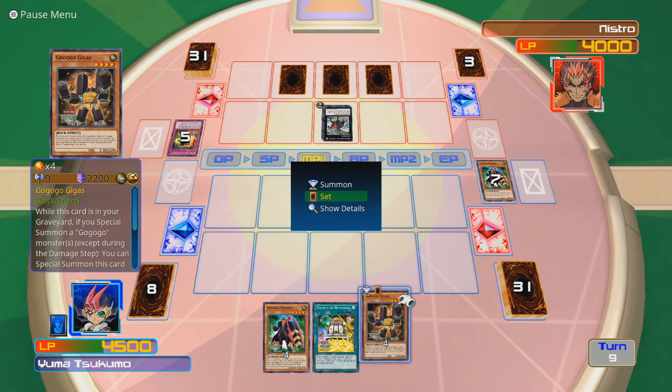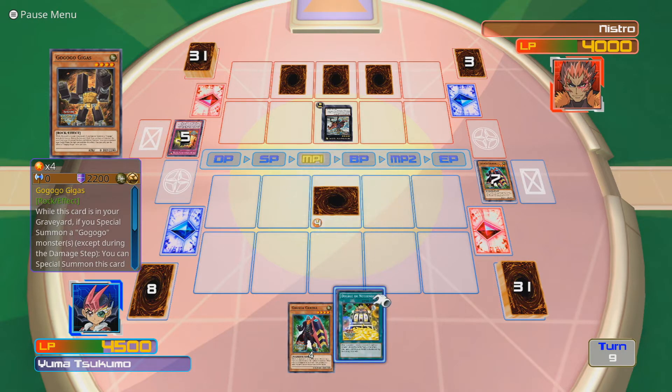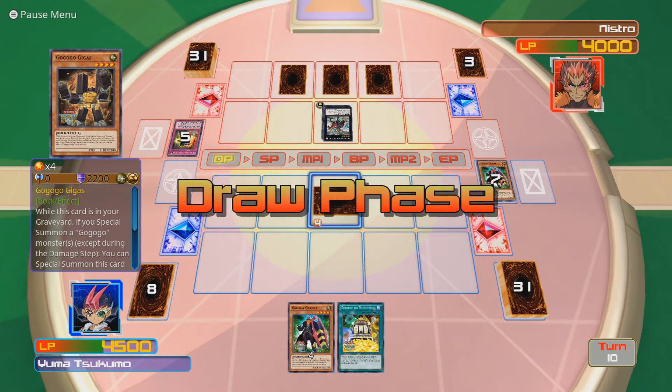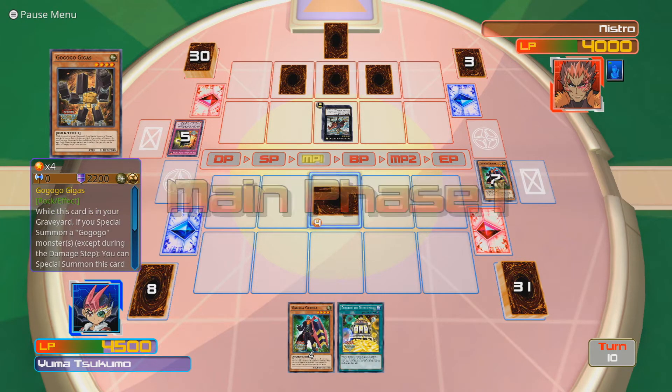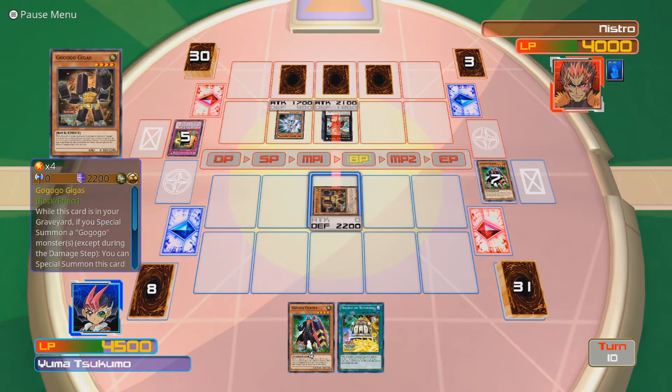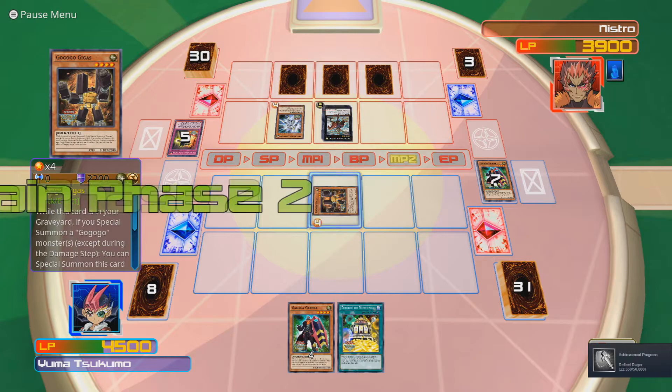I'm gonna set you - you can't beat over that, even if it is an Exceed monster. Go-Go-Go Giygas is gonna kick your ass! Yeah! Take that, you sod! Now I can get Utopia back out!